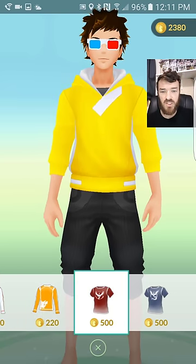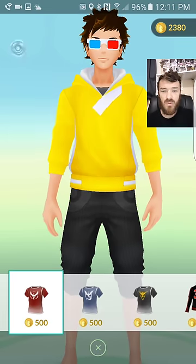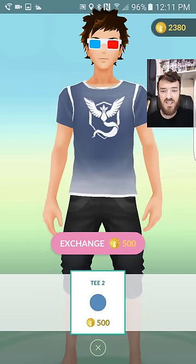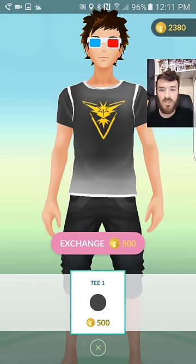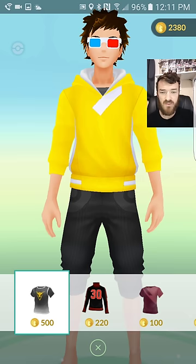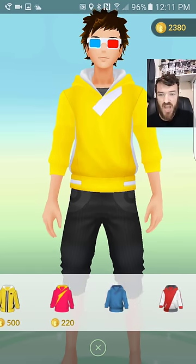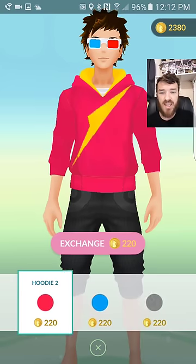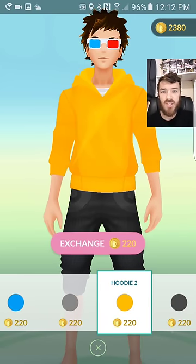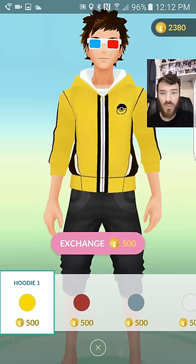We've got the Team Specific shirts — we've got the red tee, we've also got the blue tee, and we've also got the Team Instinct tee, which I am going to wear. But let me see if there's any more tees I wanna investigate first, because they've got jackets too, and jackets are cool — I guess I do wear a jacket every single day, but some of these don't look that good, so let's see if I can find a good one.